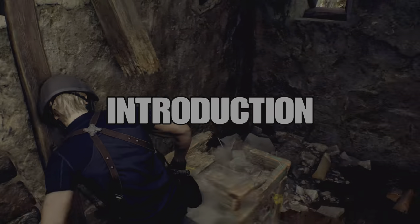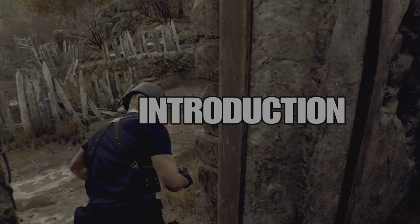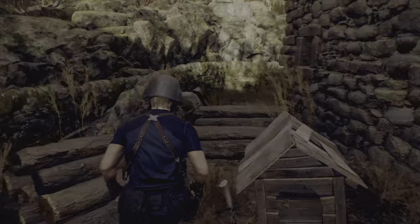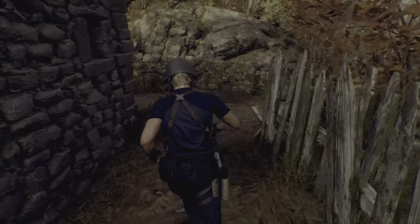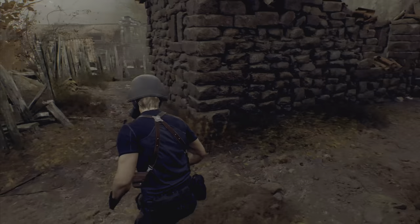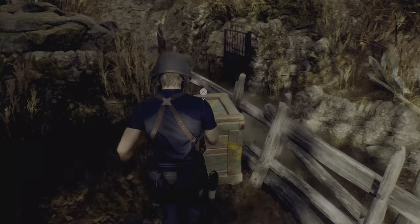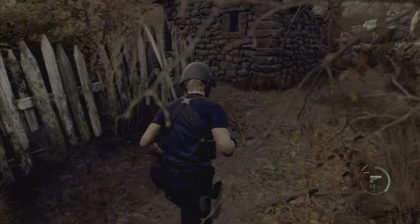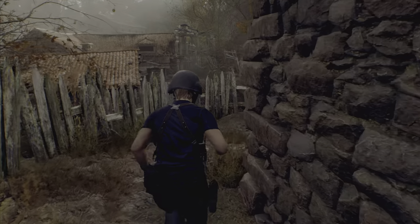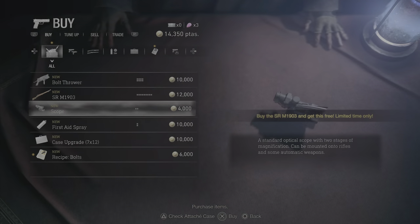Hey guys, welcome to another guide. Today I'm going to show you how to get the platinum or 100% completion in Resident Evil 4 Remake in just four runs and roughly six chapters. This route is already very efficient and has a normal difficulty curve without doing any risky skips in the process.